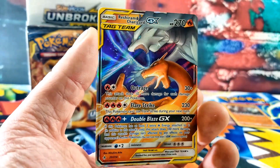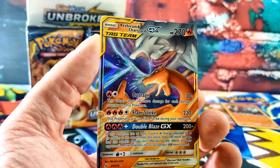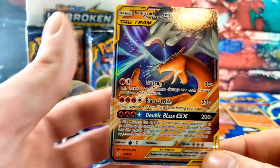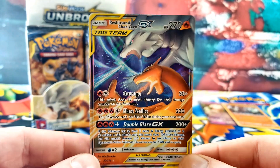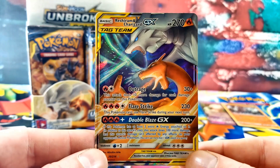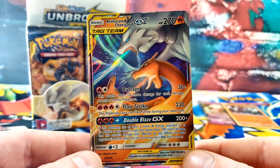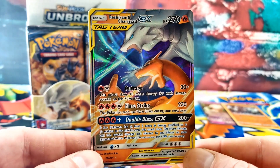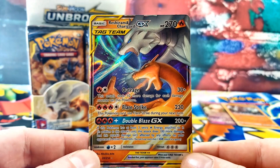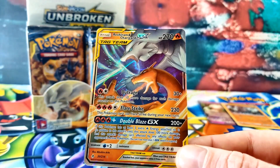This is Reshiram and Charizard, buddy — we're using two Pokemon in that Pokeball. Yeah, there's two of them. So they're teaming up — they fight together. There's two guys on there, buddy. That is awesome! Yeah, we got our first cool one ever.